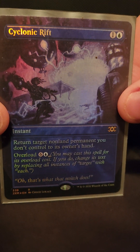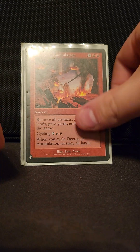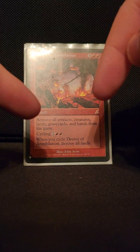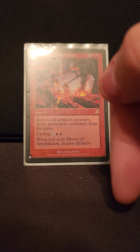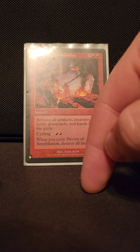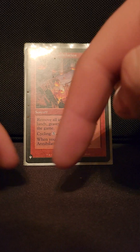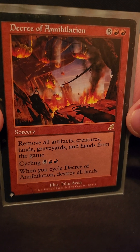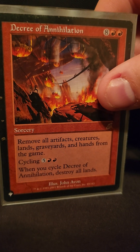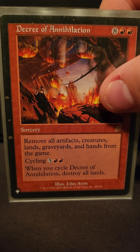On to our board wipes: Cyclonic Rift, we count it as a board wipe even though a lot of times it's not for us. Blasphemous Act. These cards destroy everything on the board — the reason we want that is because when a creature comes into play after Decree of Annihilation, it comes in with haste, nobody has anything on the board, and you have a bunch of big fat creatures that start beating people to death. That's the win condition. Decree of Annihilation removes all artifacts, creatures, and lands from hands from the game — your number one, because it removes hands too so they can't float mana and respond.